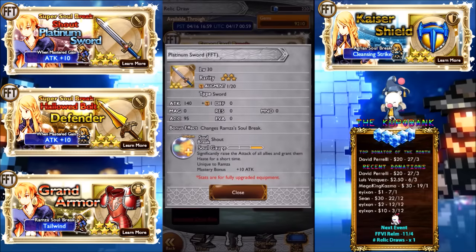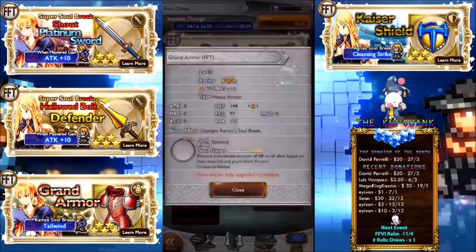Just a little bit of a problem with silence and paralyze since a lot of enemies aren't susceptible to them. Platinum Sword, which is probably the best one on the banner — significantly raise the attack of all allies and grant them haste for a short time. This is like a Planet Protector plus haste, absolutely insane. With 140 attack, it's probably the best relic in the game thus far, because attack buffs are very rare, especially at 50 — the only one at 50 right now is Planet Protector — and with haste it makes this even better.